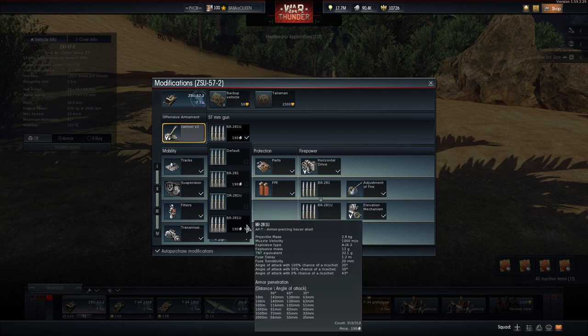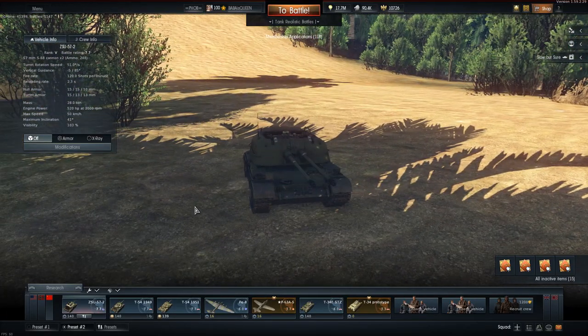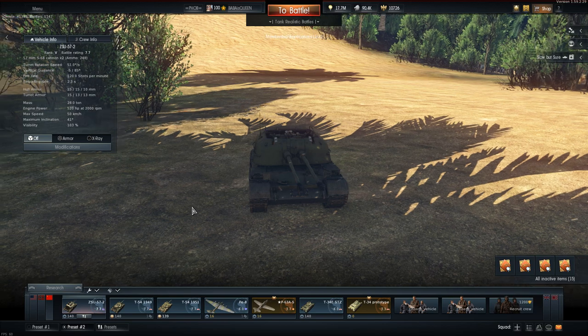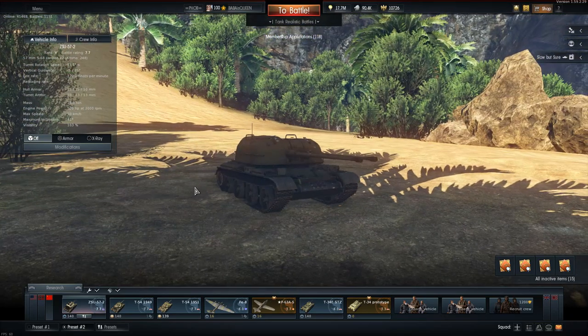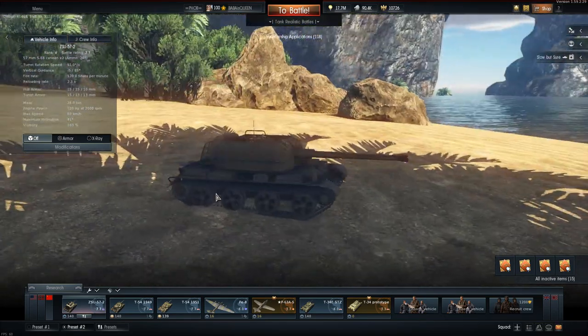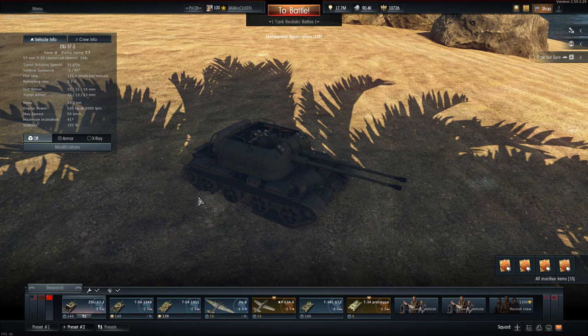All you gotta use is the HVAP or the APCR round. You have two guns — you just shoot for everything you can possibly imagine. You shoot for the gunner, the driver, all the crew. And from playing it last night, it's very easy to ammo rack things. Really easy. And I have a strategy on how to get the ZSU into a very good position early game.